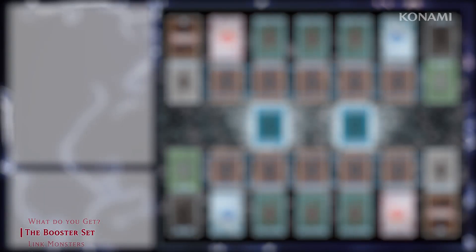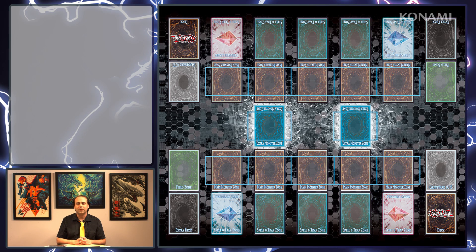A couple of those look a little different than usual, in addition to just the manga-inspired style. The Duel Overload booster set has 100 cards in total. In it, you'll find the largest collection of Link monsters ever assembled, with 30 new Link monsters and two returning from previous sets, for a grand total of 32.